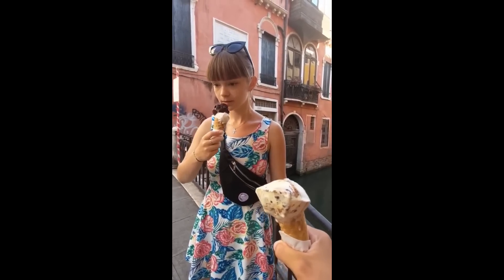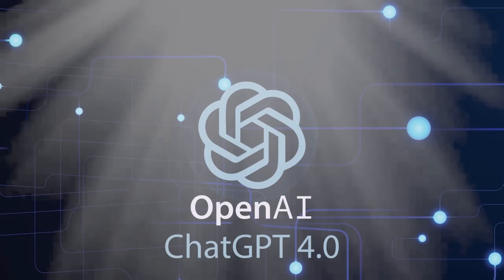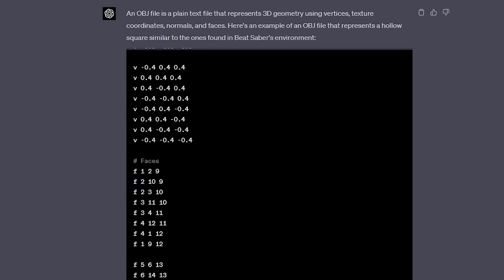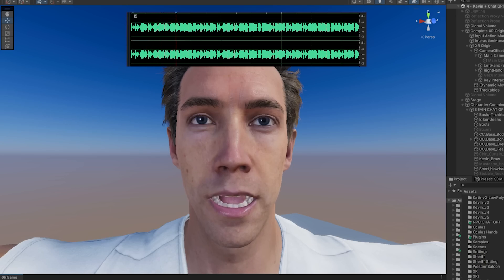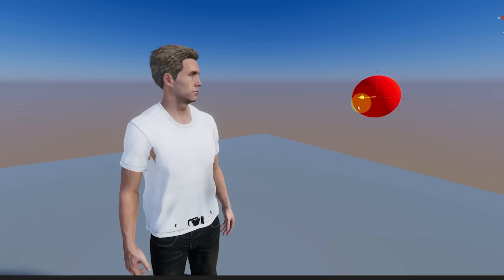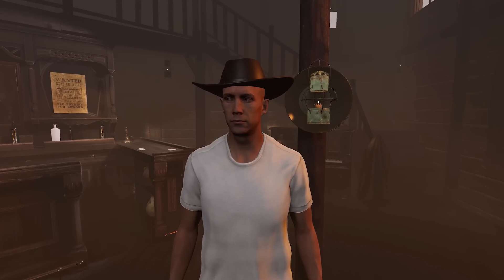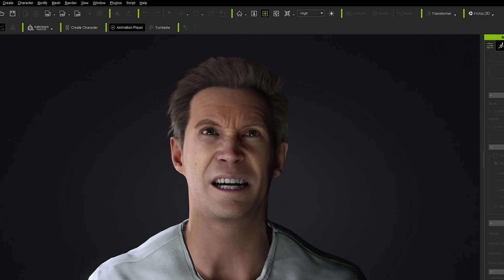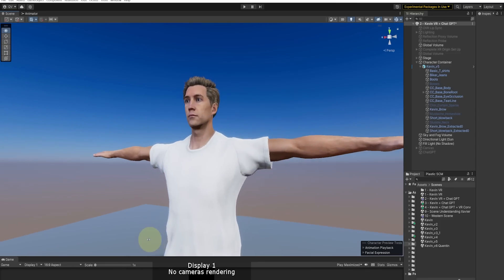Or is it? Presenting ChatGPT — the new AI that can basically do anything a human does. So in today's video, let's see if we can create the smartest NPC with ChatGPT and explore what the future of AI will look like. And it all starts with Fred. Fred doesn't know it yet, but he will be our test subject during this whole experimentation.